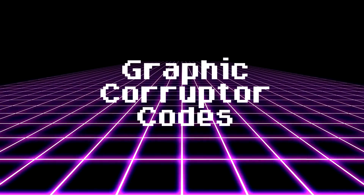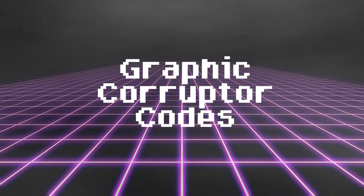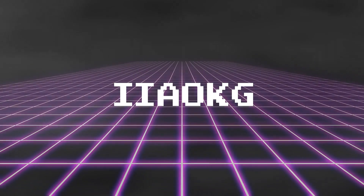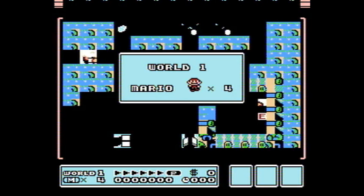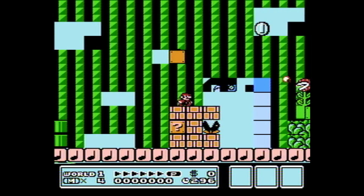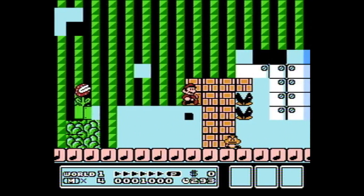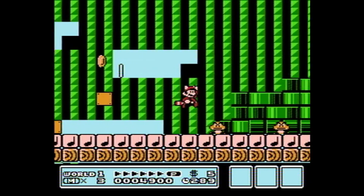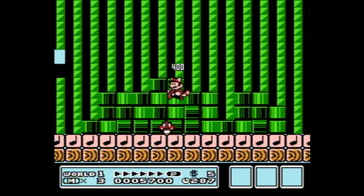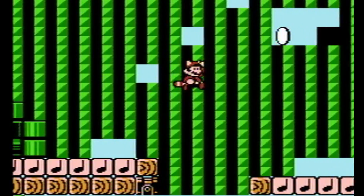Graphic Corrupters. So these codes are all about glitching and corrupting the graphics, and stuff similar to that. I've got several of these to show you, so let's do it. IIAOKG. So this first code is pretty damn weird — actually, confusing would probably be a better word for it. The whole stage layout is how you'd expect it to be, but these are all the wrong tiles. You've got fake note blocks for the ground, fake bricks in the background, and this must be where they store the extra pipes in the Mushroom Kingdom.